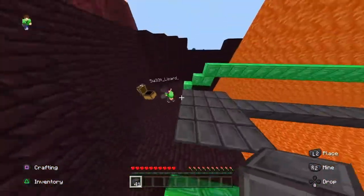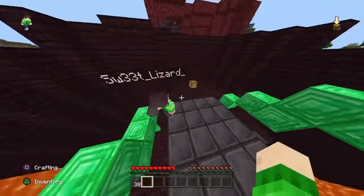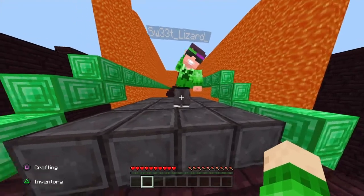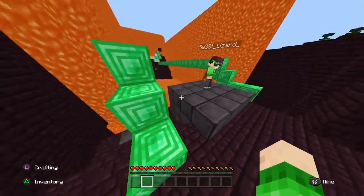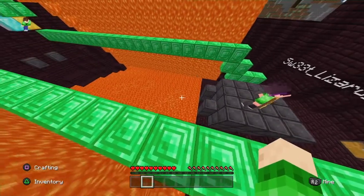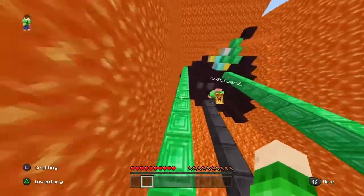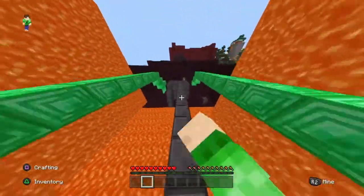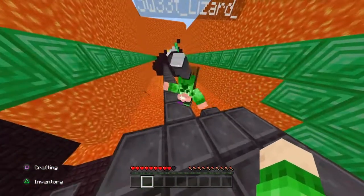We're going to teach you how this can be used effectively and show you how to speed bridge and put it to good use. First, we'll look at it from an outside perspective — my assistant is going to speed bridge for us so we can watch him. As you can see, he's going pretty fast. He cleared that really fast, which is obviously much better than crouching and going backwards.